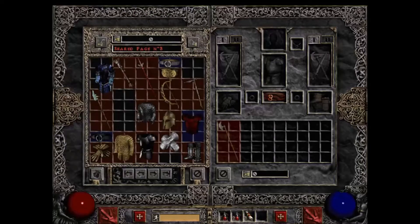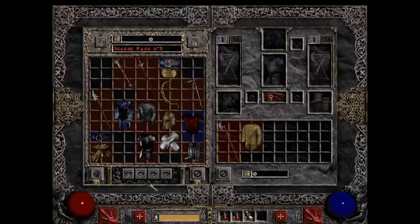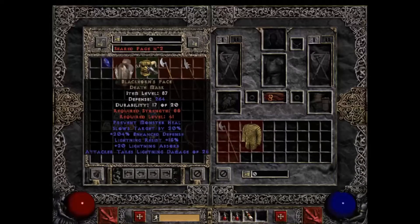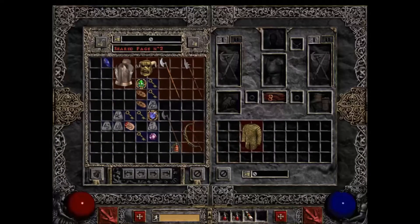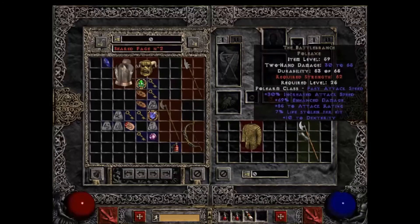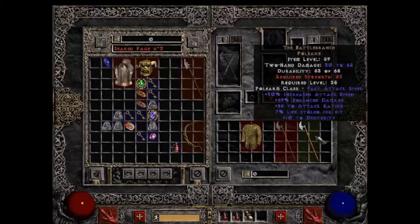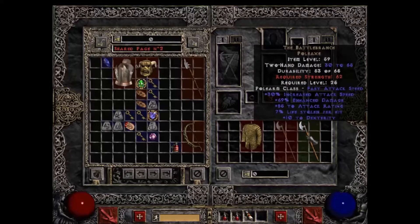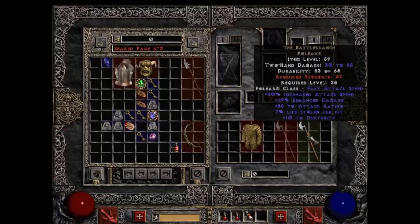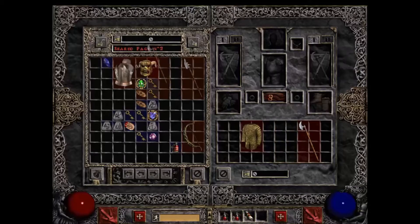As you can tell, there are different strength requirements. That really heavy armor requires 100 strength, while this one is only 48. Ethereal items do 50% more damage or 50% more defense depending on whether they're armor or weapons, but they can't be repaired. If they break, they're dead — you can't use them again. So it's more damage but more likely to break permanently.